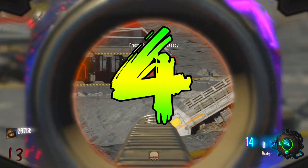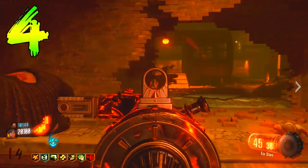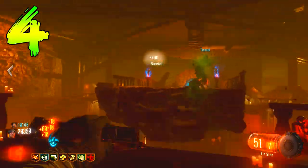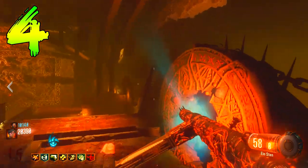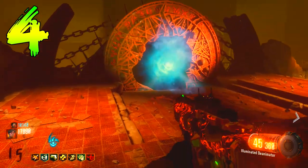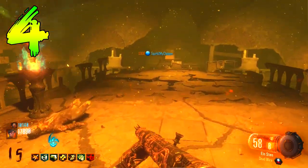Coming in at number four is the first zombies map we received on Black Ops 3 — Shadows of Evil. There are loads of side easter eggs inside Shadows of Evil, and it's one of my personal favorite maps because of that. But the one thing people seem to forget is how long it actually took to discover the final step of the main easter egg quest.